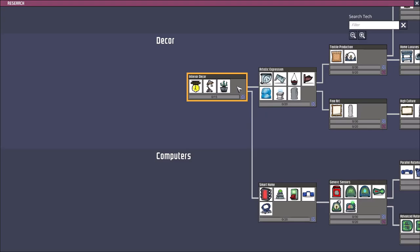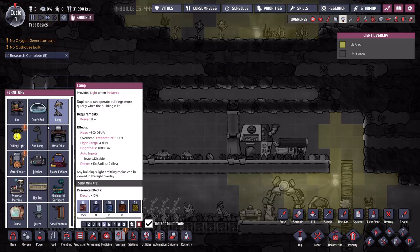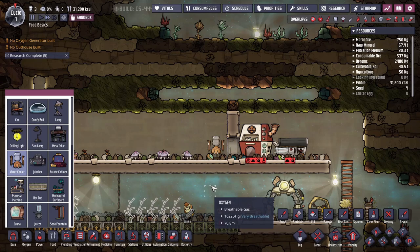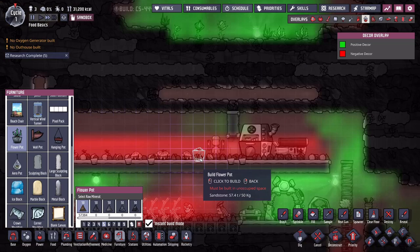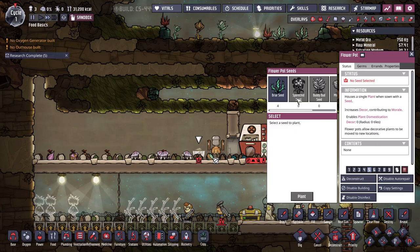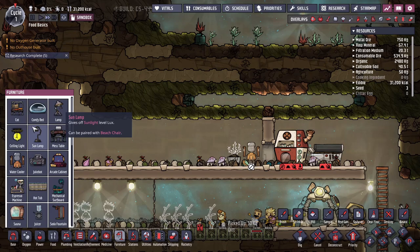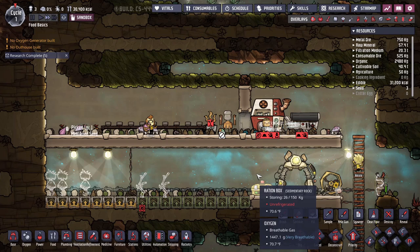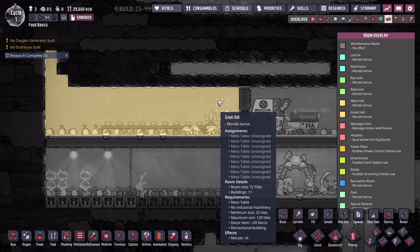The research you'll need for this is the planter decor item, so you can plant one of the plants you dig up, and Employment, which gives access to the water cooler. I'll grab a water cooler and immediately disable it — it will still give you the bonus even disabled, so dupes won't waste time bringing water there. Then I'll plant a flower pot — briar seeds are one of the first you'll find — and build one mess table per dupe. When the dupes get assigned to these tables during meal times, they go eat in the great hall and get a tremendous morale bonus.